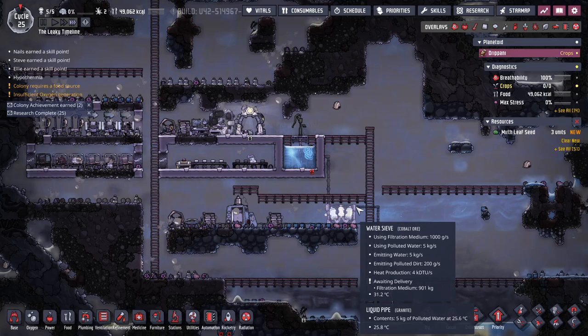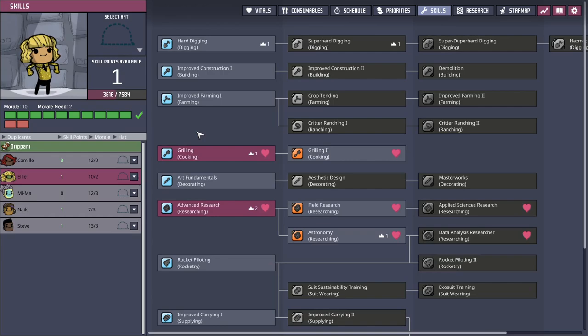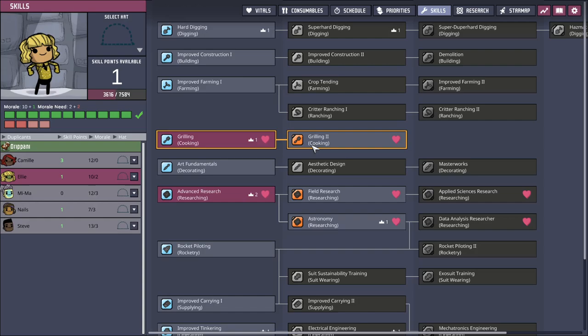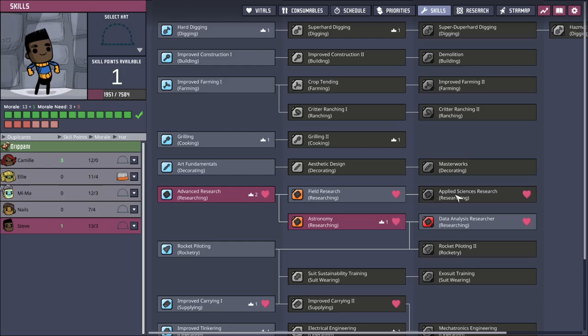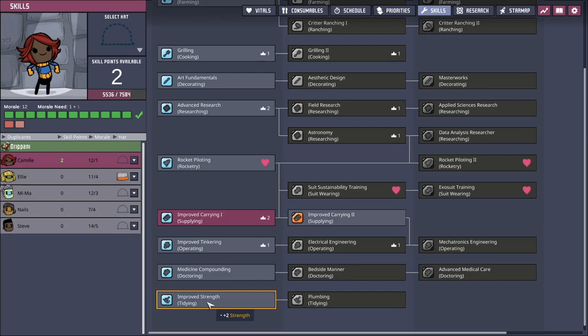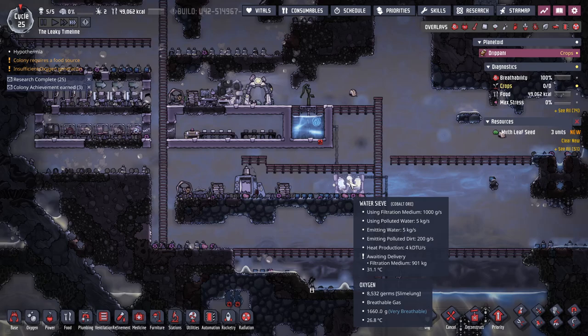Good morning internet, welcome back to the Leaky Timeline - it's still a mess in here. I just loaded up and got a bunch of skill points. This is the dupe we hired last time; I never bothered giving them skills. So I'm just bringing it straight up to cooking. We've got to get up to Mektronix and Steve, got to get up to Applied - so there we go, perfect.